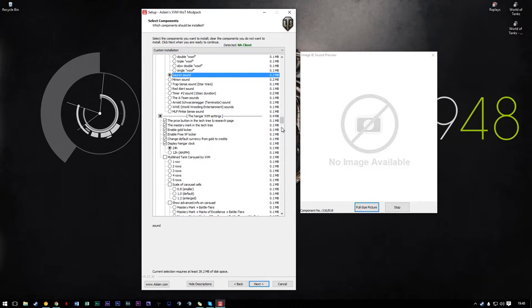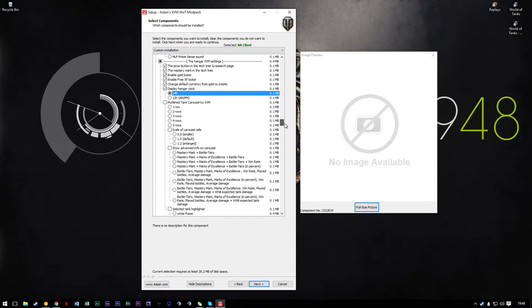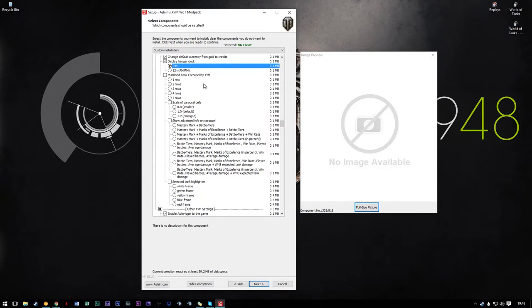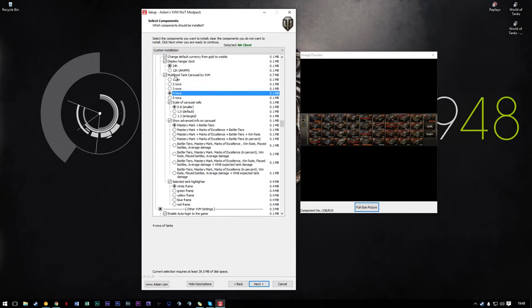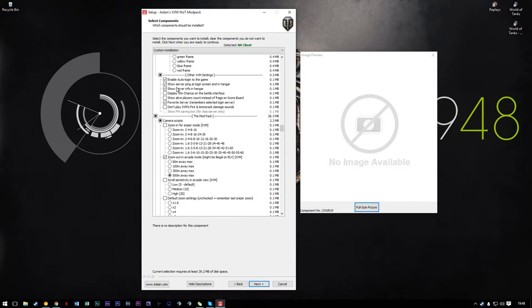It is working — never mind, my headphones were off. Hangar XVM settings: the price button, the texture — I just keep all of these on because they're all useful. You can go down and look at the description at the bottom if you want to see them. Hangar clock — 24 hours, use whatever you want. Multi-line tank carousel — they work fine, I just don't personally need them. I sort my tanks anyway so I've just gotten used to that. Other XVM settings — I recommend these.